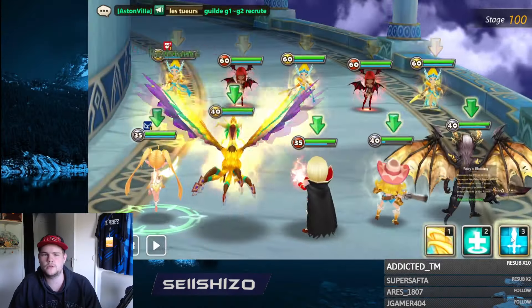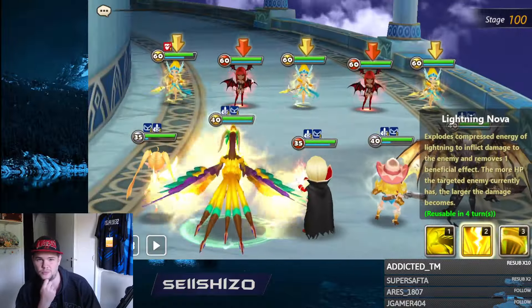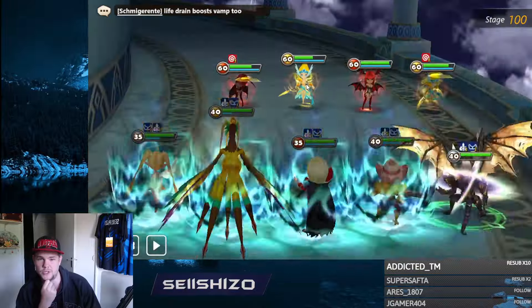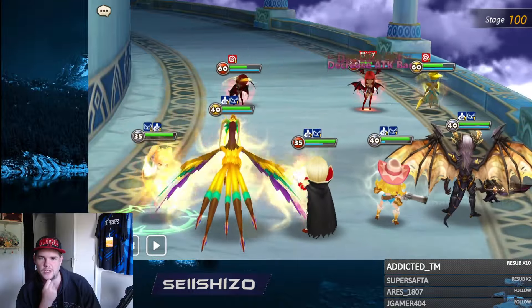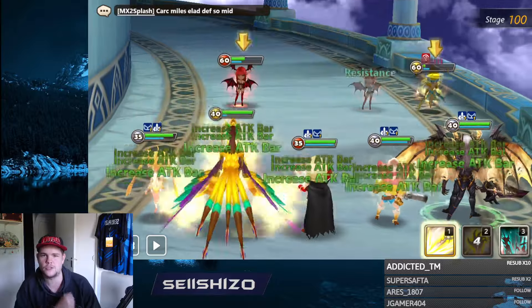Fight runes early game are pretty useful — there are just so many good Fight runes you can use. For the first few events I'd recommend going Fight, and then once you have a bunch of okay Fight sets, just never look at Fight again. We're working on clearing ToA to 100 already. Progression has been pretty decent so far, though I did make one mistake — I expected to hit level 30 faster to get Veromos from the event.